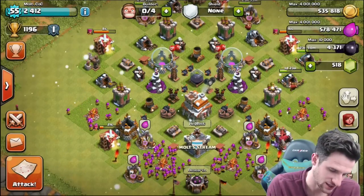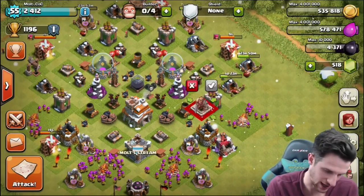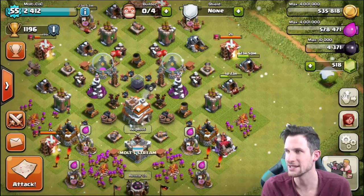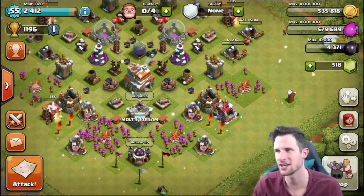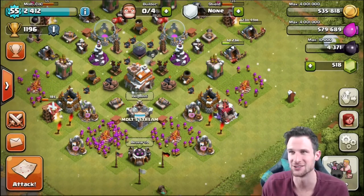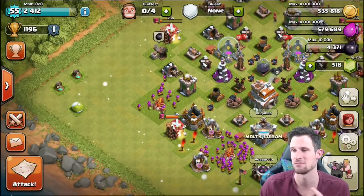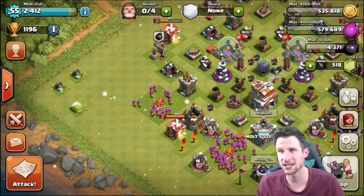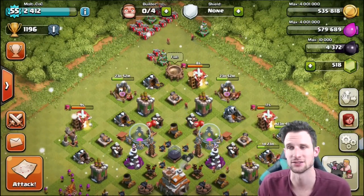We're almost halfway to unlocking the Barbarian King — and wait, look at that: I can actually get him right now with all the gems I have on this account! I've never gemmed on this account — these gems all came from clearing bushes. So leave a like on this video if you want me to use gems to get my King, or comment if you'd rather I just farm it up. Let me know!